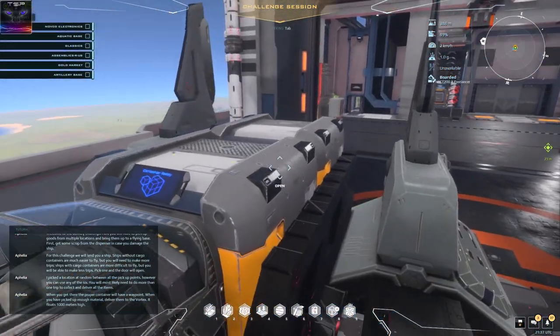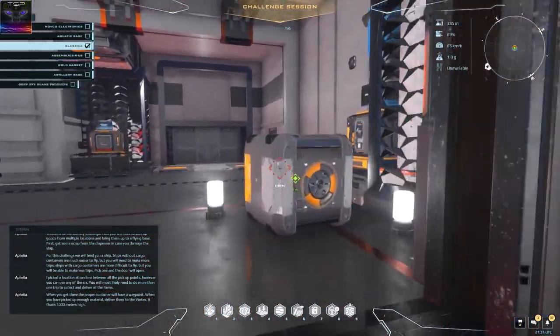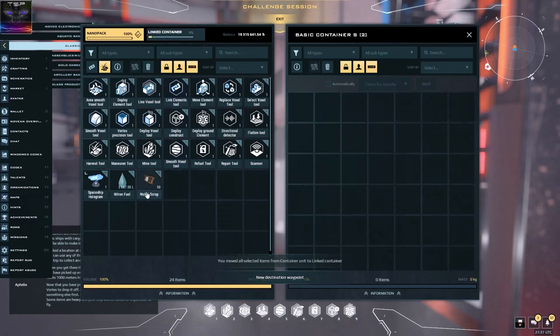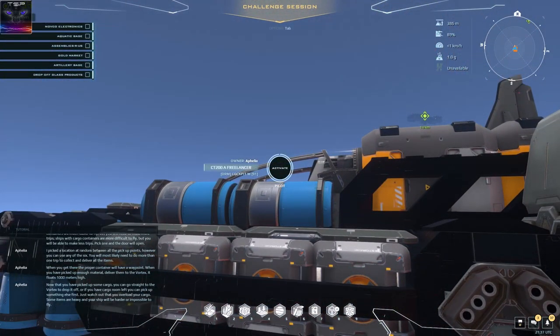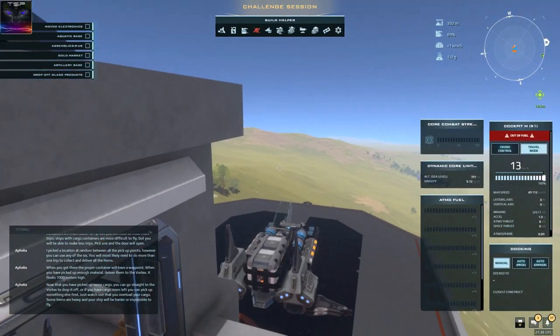I forgot — did I link the container? You have to link the container. Yes I did. Then all we do is just go and get the stuff. We take this in here. Press escape to shut her up again. Throw the fuel away, put it in the first box like that. And that's all there is — now you pick up everything.